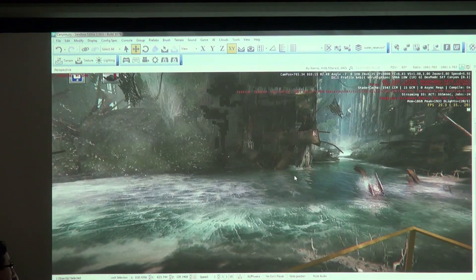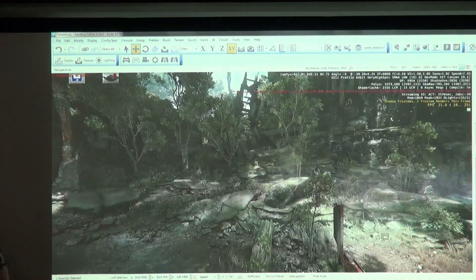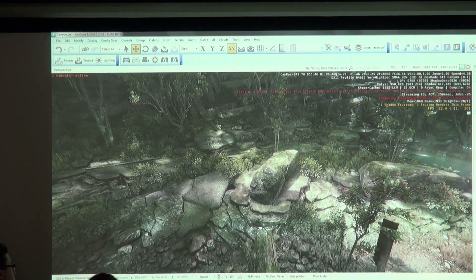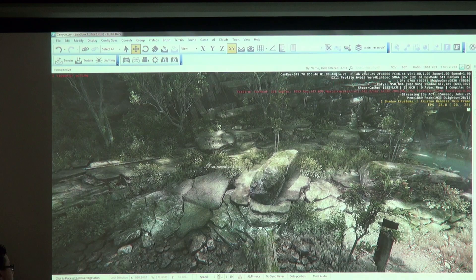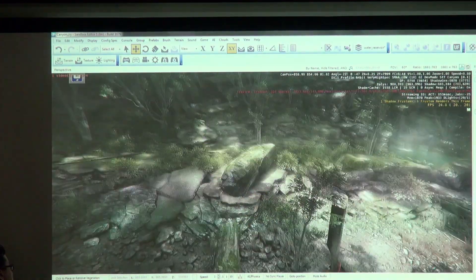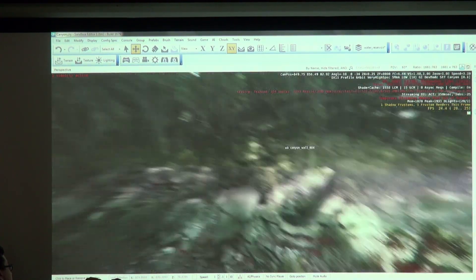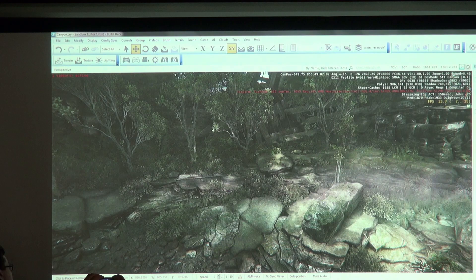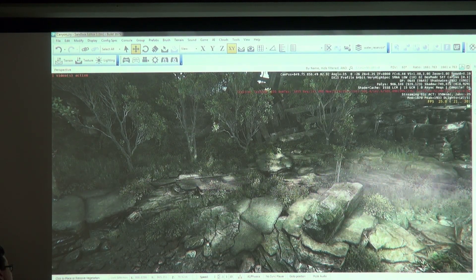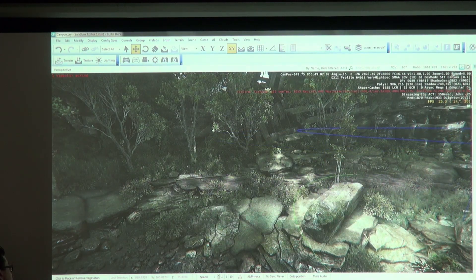I want to talk about what we've done to improve vegetation over Crysis 1. One restriction in Crysis 1 was that we couldn't put vegetation entities on brushes — meaning I couldn't place vegetation on top of a rock. With Crysis 3 being a mix of urban and vegetation-heavy environments, we needed to fix that. So we first allowed vegetation to be placed on brushes, and then we enabled massive levels of simulation on the grass. I've selected the grass layer and I'm telling it to grow on brushes and start painting.